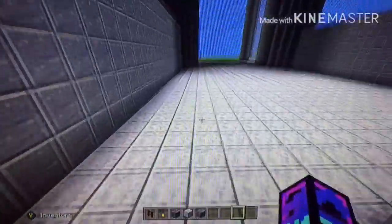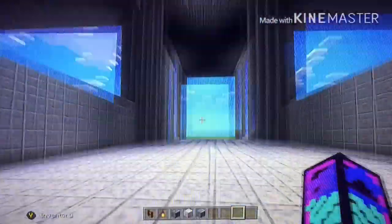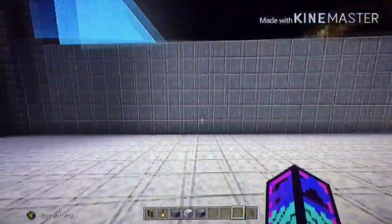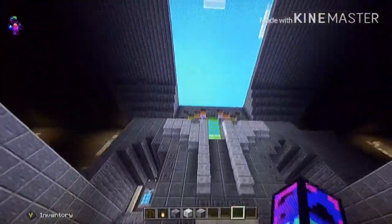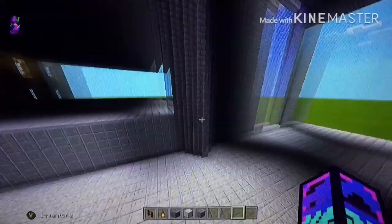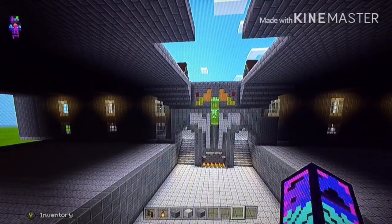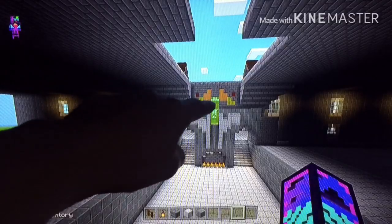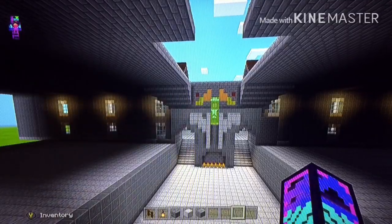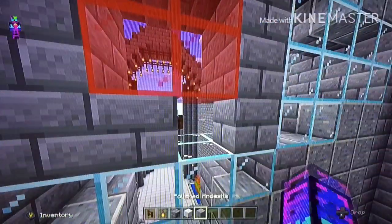Down here, this is going to be the throne room — the chair, the throne, and over there and everything. And what's cool, if you come over here and get it just right, right there guys, it connects to the front entrance of the castle right here. And I just broke everything.